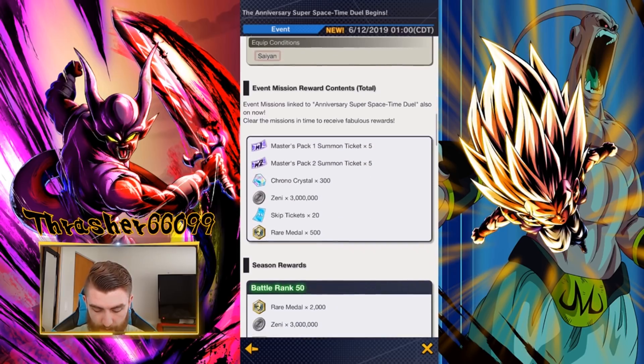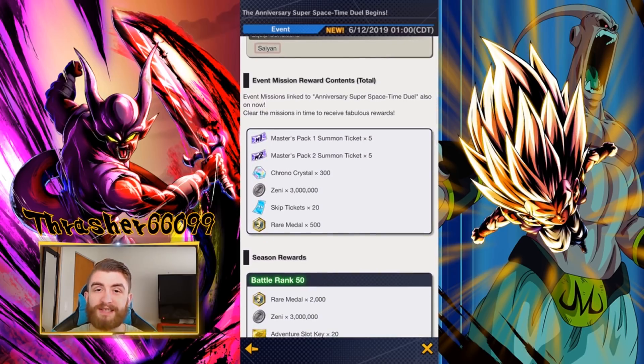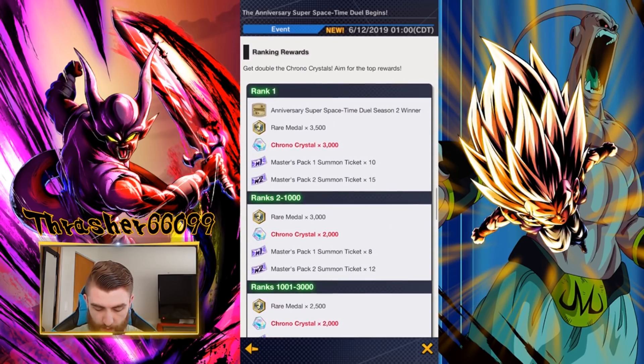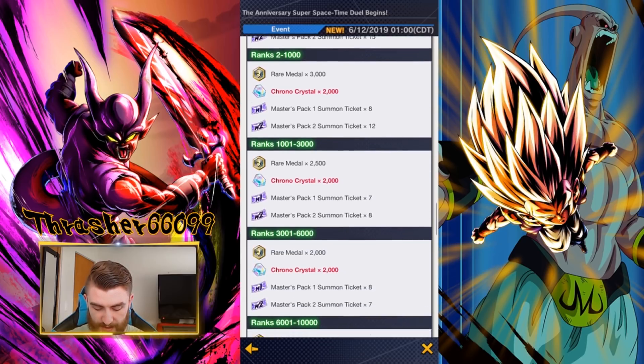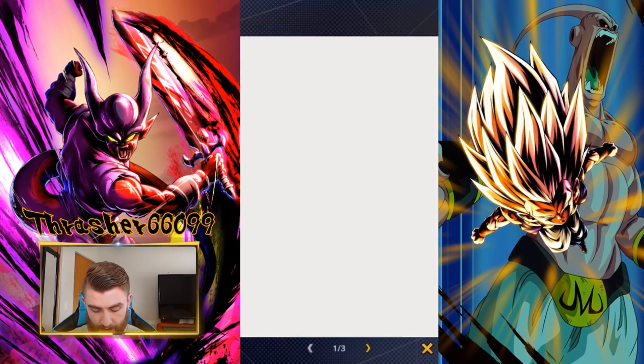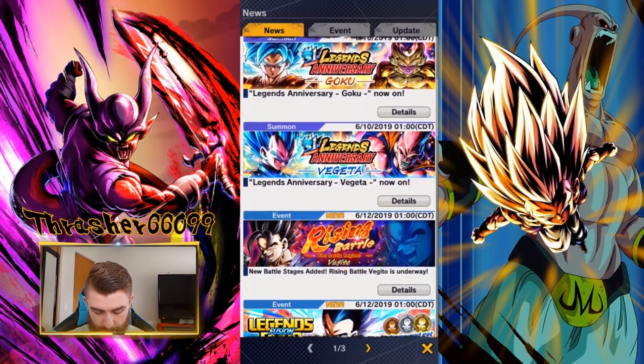So then we scroll down here, and we just see the pretty standard rewards that we get every single season. The battle ranks are all the same. First place, you're going to get 3,000 crystals. Everyone else in the top 10,000 is going to get 2,000 crystals if you happen to make it that high. So let's go ahead and back out of here and then look at a couple other things near the bottom.